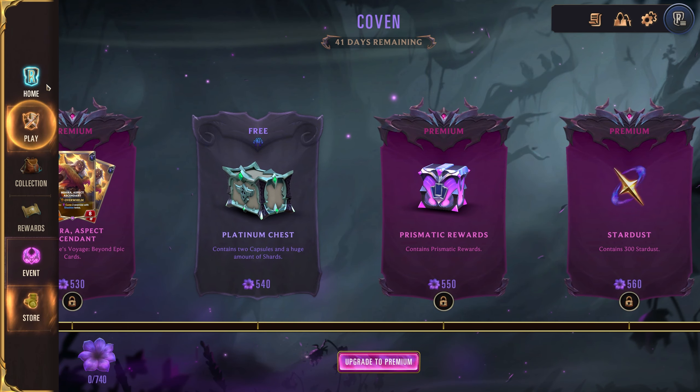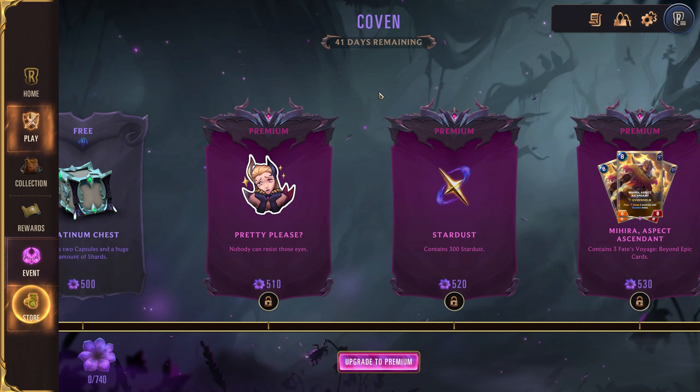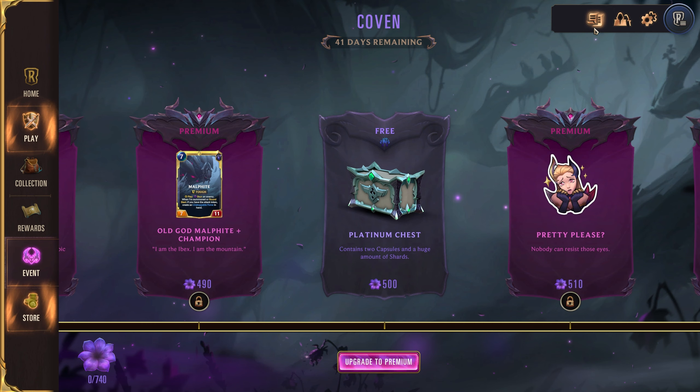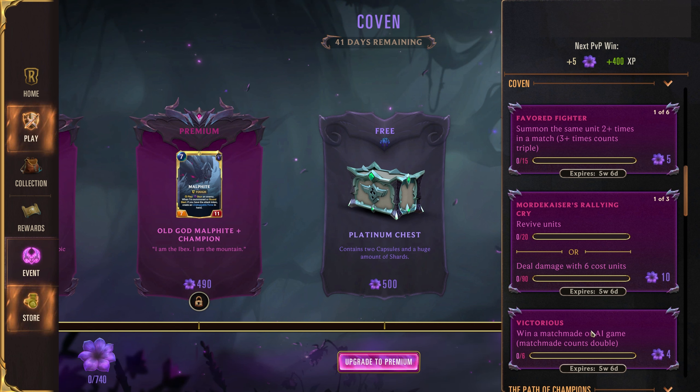That is just a general breakdown on all the stuff in the event. One thing to note: you might want to hold off just at least for a few days before you get the event. Last time the event had some issues where for a small amount of people, myself included, we were unable to earn progress in the event. The event has a repeatable quest — right here, it's the Victorious Quest, Win Matchmade or AI Games. So as long as you keep winning games, you're able to keep grinding through the event pass, and this is the one way you can continually progress the event if you've completed all the other quests.